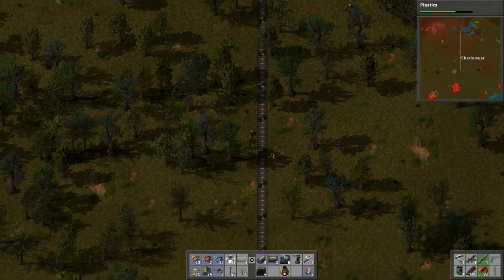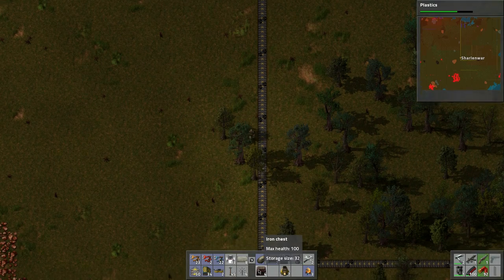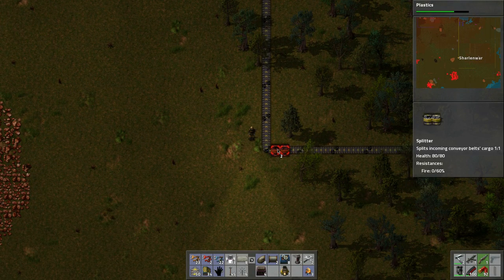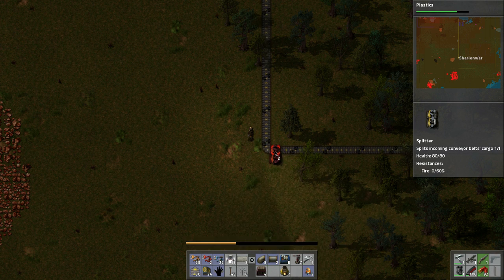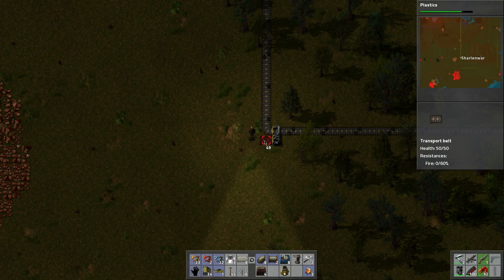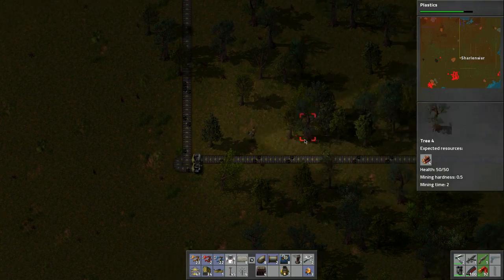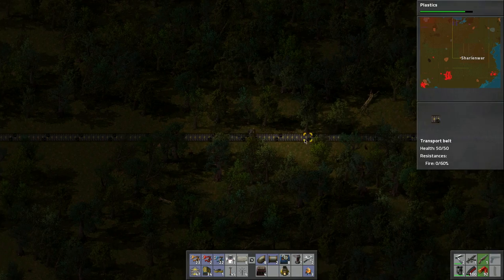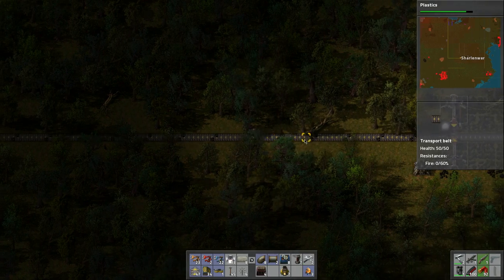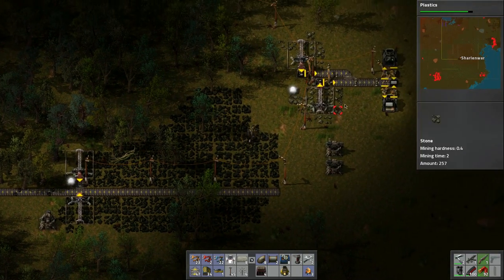I think we're going to build a path along this potentially. This is the corner so we want to do a balancer right. Like this, like that, and then like this, like that — I think that's how we do it. That should balance them so when one side backs up it pushes to the other side, since it's all coming from here.